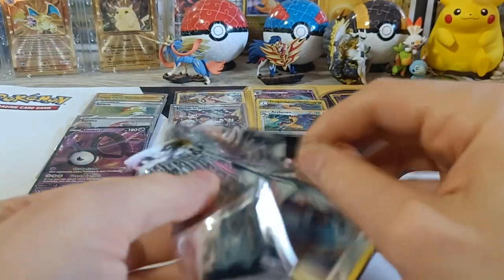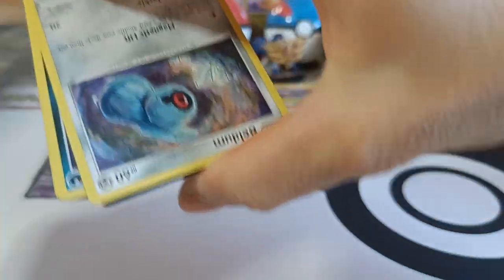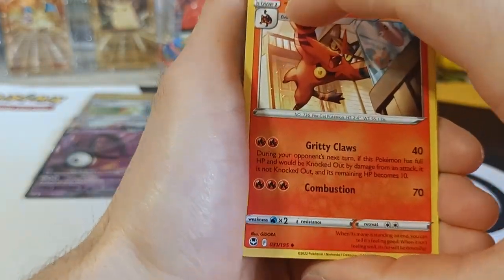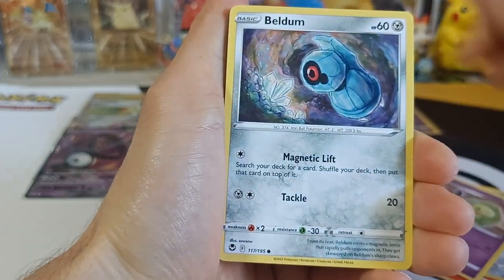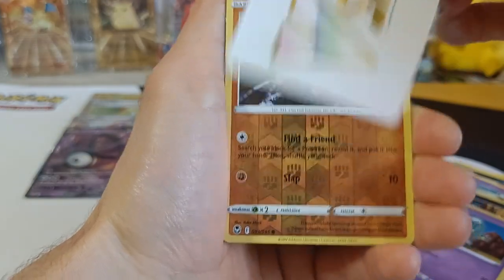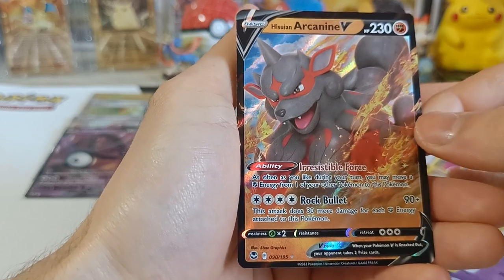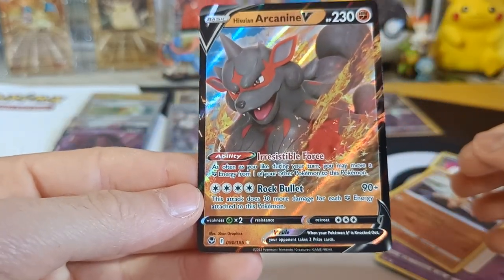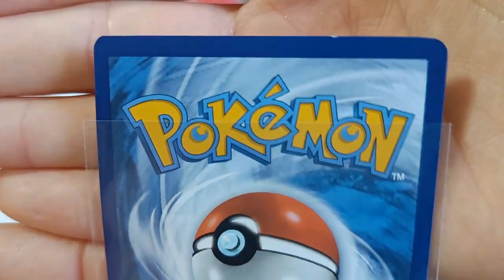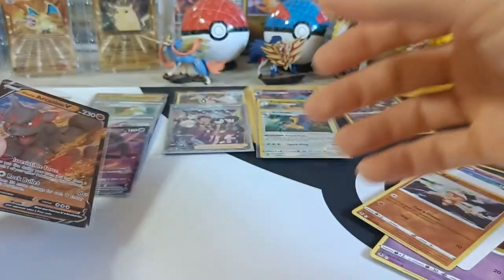Number fifteen! We got Torquat, Clang, Duosian, Beldum, Croagunk, Celosis, Zubat, Elgem, V-Star Marker, Reverse Spelltoy, and Hisuian Arcanine V! Unfortunately I already have this one. And the Hisuian Arcanine is damaged on the top — a little chip. Anyway, let's continue!